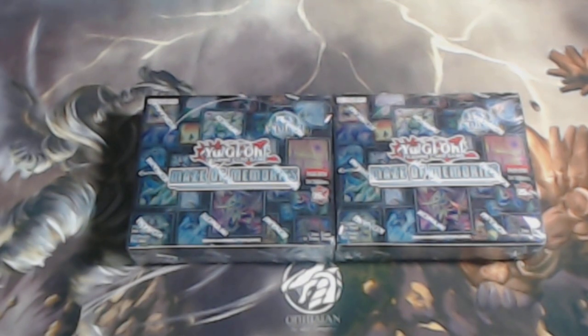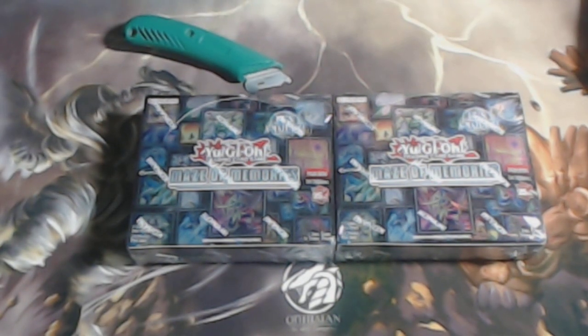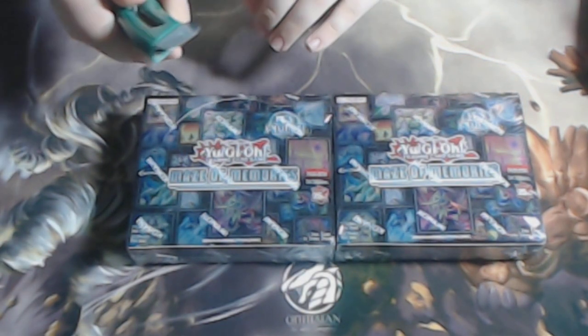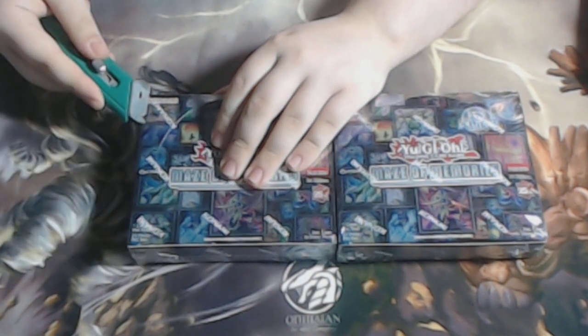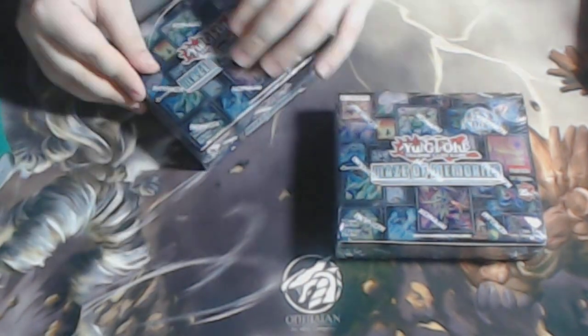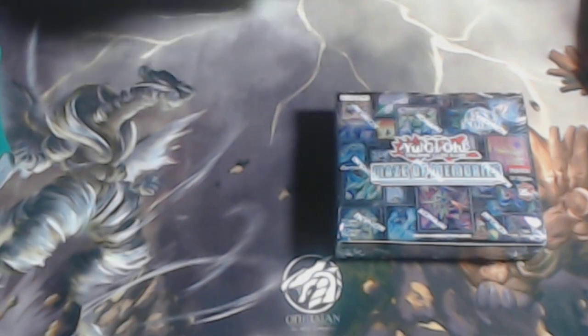It does have some great reprints in it like Baronne de Fleur and also Guardian Chimera, which in my opinion definitely needed the reprint. Other good cards in the set are Accel Synchro Stardust Dragon, the reprint of Wind-Up Kitten — kind of late on that, it should have been in Battle Legends Crystal Revenge — along with the brand new Gate Guardian support.